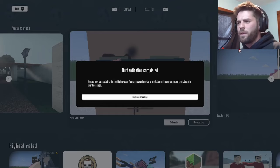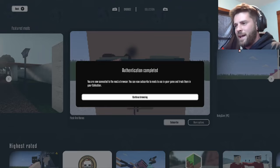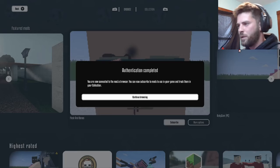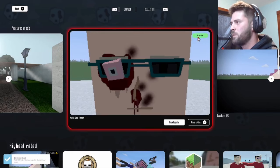It seems like you can't authenticate with an email address - the game just freezes up. So you have to use your phone, or go to the browser and go to mod.io/connect. You have to make an account and then type in the code that they give you. But yeah, continuing browsing - now we could subscribe.